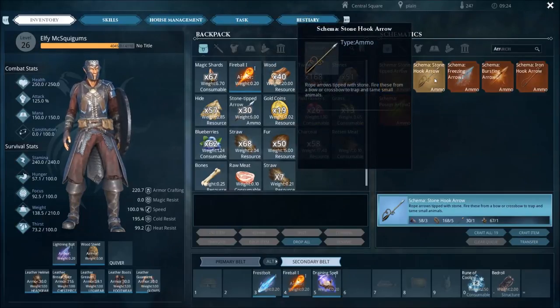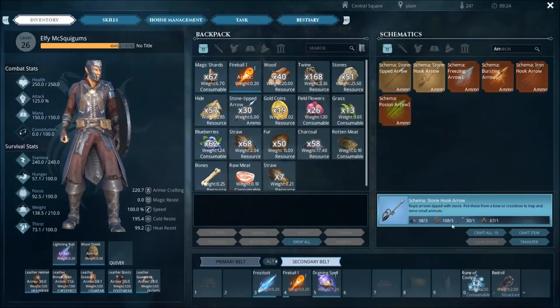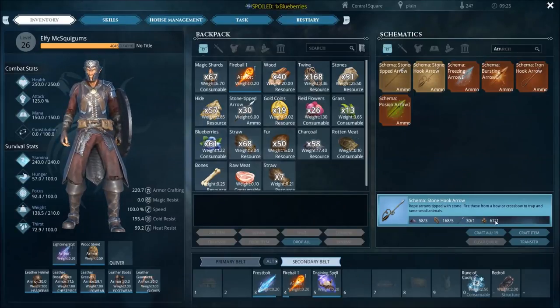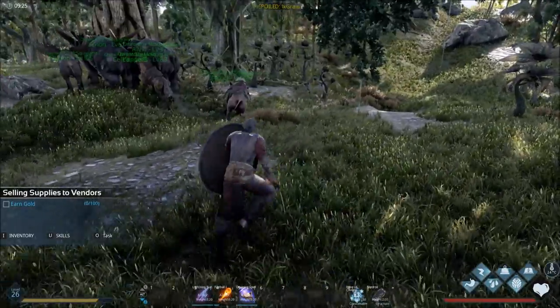Then go over to the stone hook arrow. To craft those you need charcoal — which you get by burning wood on a fire — twine from your pickaxe, the stone-tipped arrows first, and then some magical shards. So let me show you how to get twine, wood, and the other stuff.